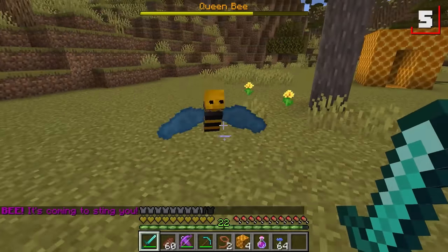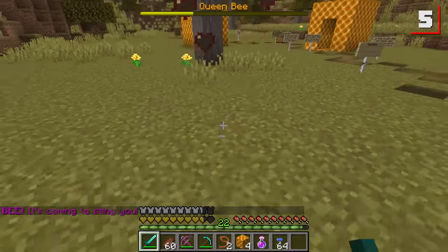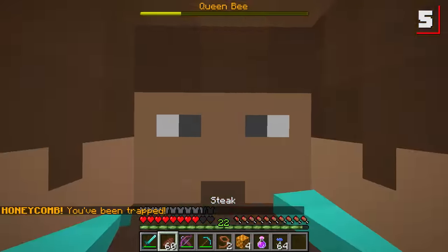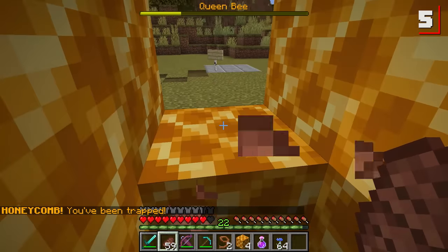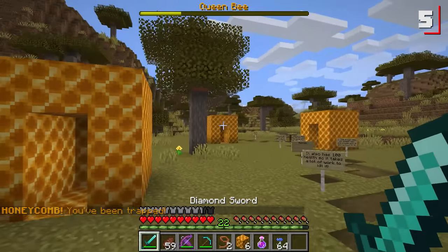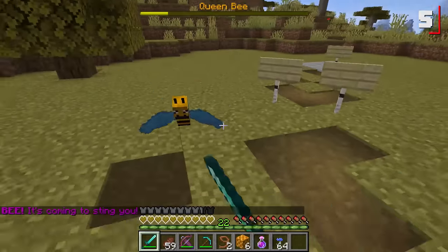This is going to be a tough one to kill because it's constantly teleporting behind you and attempting to sting you at all times. 100 health on this thing. If anything, the honeycomb's a good thing because it gives you a chance to heal up a little bit. It's also a good source of a lot of honeycomb blocks.